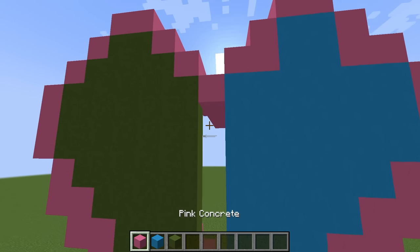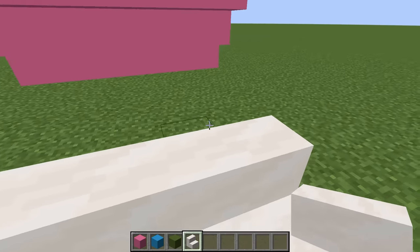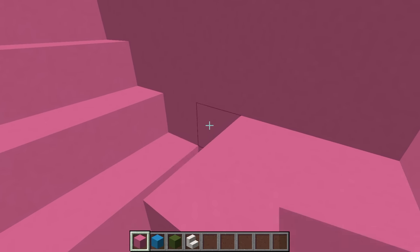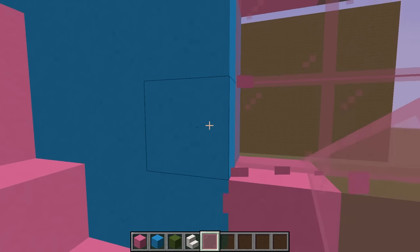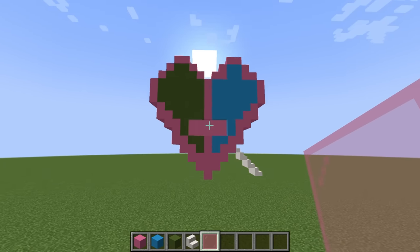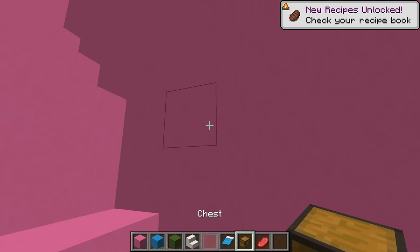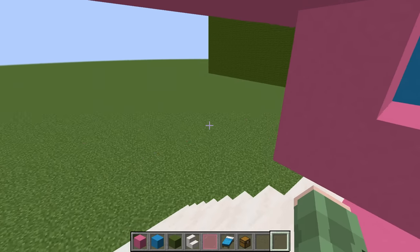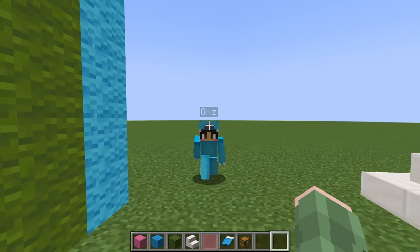Now that both halves are filled, I'm gonna finish the design by putting pink down the middle. Then we'll add the staircase on the side — three sets of staircases going up into the house. Break in from the side, make some space, and flatten out the bottom for the interior. We're gonna use pink stained glass and add a window going right through the room — break through the middle of the heart, add glass, and now you can see outside from here. Now let's finish up the room — I'm gonna use a blue bed so Ohms is more likely to give me points, and add a chest full of raw beef. Ohms is definitely gonna love this — this is his favorite food!